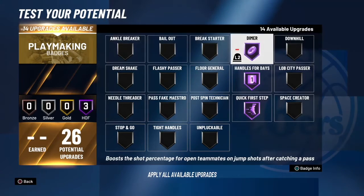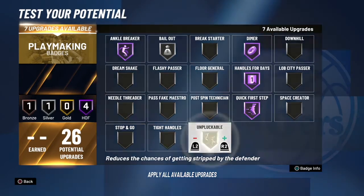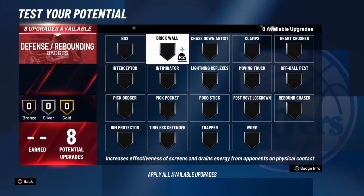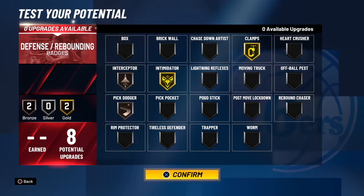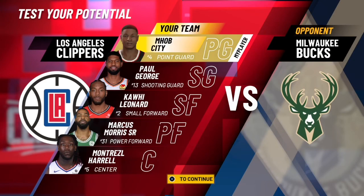I put a badge on tireless because you lose stamina so fast from what I saw. For playmaking I'd run hall of fame — I'm trying to use ankle breaker more because there are so many new dribble moves and I want to have fun with it. Space creator is so easy to use now so I'd put that on if I have all the badges for it. I'm not sure how good pick dodger is going to be, so I just put that on bronze. You could even put chase down instead of pick dodger because after 2K20 I'm not really feeling it.